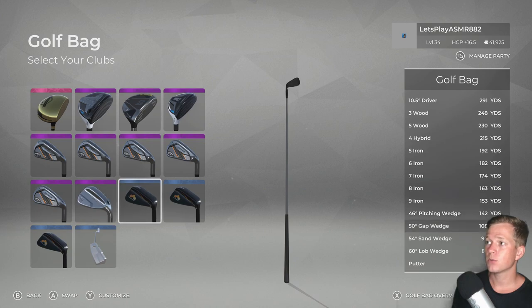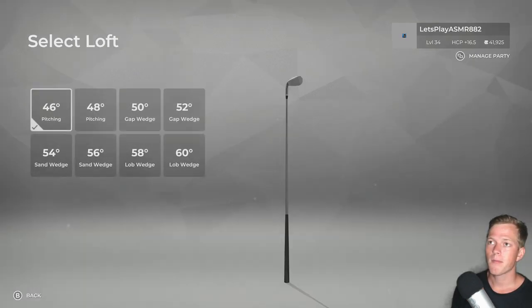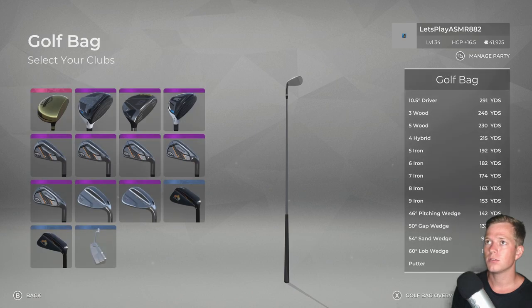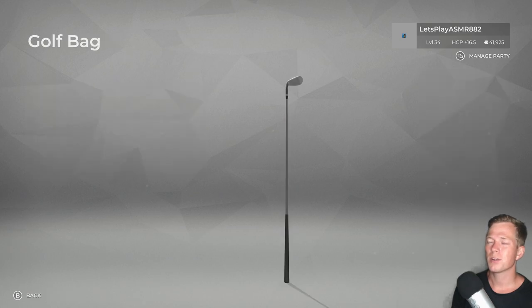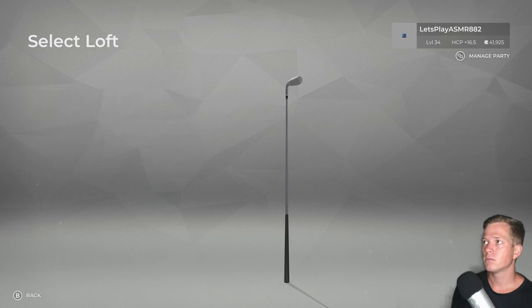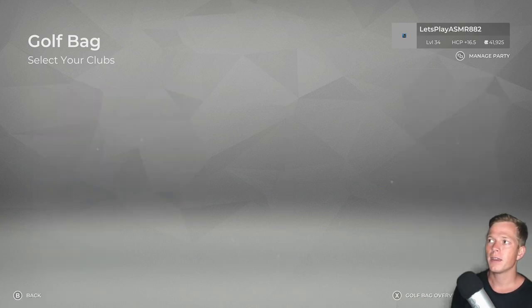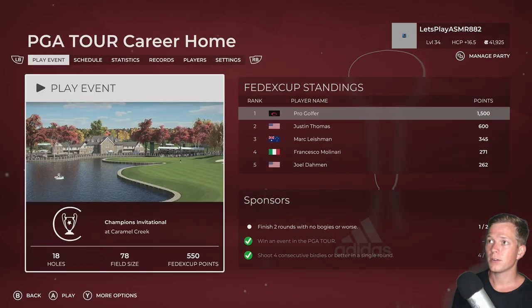That's going to bring it up to 142 yards — really nice. Then we'll go 132 yards with the 50-degree, and then 54-degree and 60-degree — that should be good. Basically what I'm doing is, if you look on the right side you can see the yardages of these clubs, and I'm just trying to reduce any huge gaps so I don't get stuck in between clubs during our tournament.